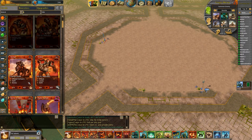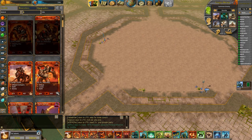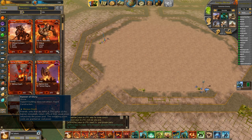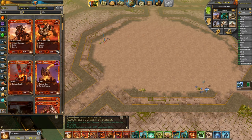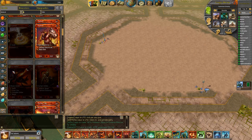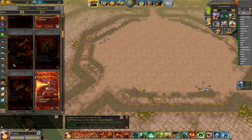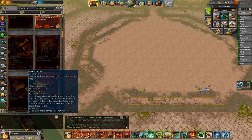Nomad and strikers are pretty bad in PVP. Banner of glory has some small niche uses, like an overpriced frost barrier, but I wouldn't say it's worth it. Blaster cannon - no.